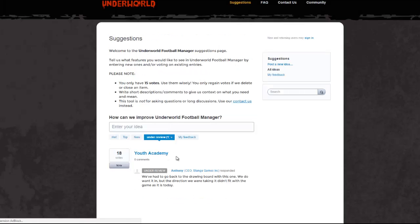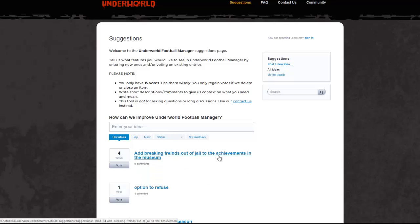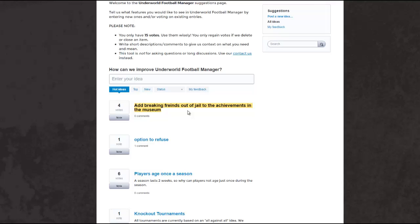Under review, there's only one item: Youth Academy. They have to go back to the drawing board — they do want it, but the direction they were taking it didn't fit with the game as it is today. Under ideas: add breaking friends out of jail to the achievements — yes, this is a really good one and should definitely be added. I've broken many of my friends out of jail. It costs 1,000 money, which is quite a lot when you have 30 players. If they all end up in jail every day, you spend 30,000 money trying to break everybody out. Even if you only break out 15 people, that's 15,000 money down the drain and you get nothing for it.